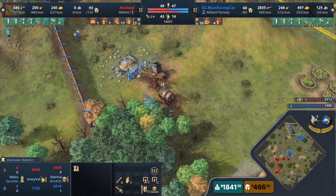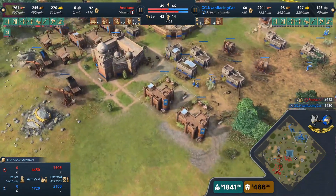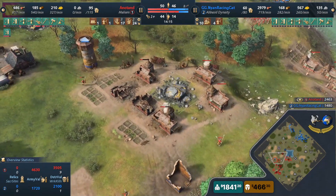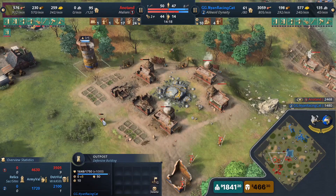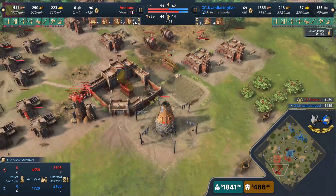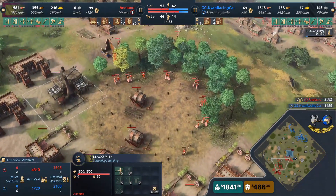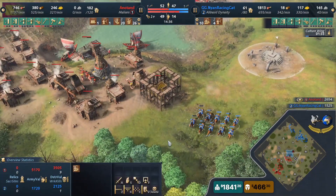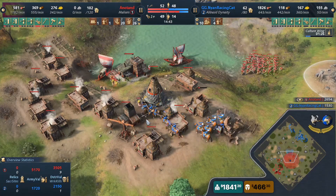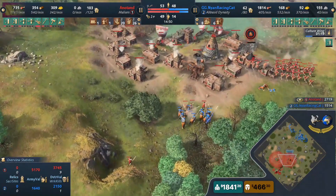Do you think a man-at-arms rush into a Mali player is viable? Because I'm pretty sure that's what Nyan Racing Cat is going for with that amount of food in the bank. The thing is the numbers Anatan has is kind of enough to deal with some man-at-arms production, and Nyan only has stables and archery ranges as of now. Anatan is now up five eco and has a significant military lead — just needs to clean up and stabilize. Maybe build a wall or two.